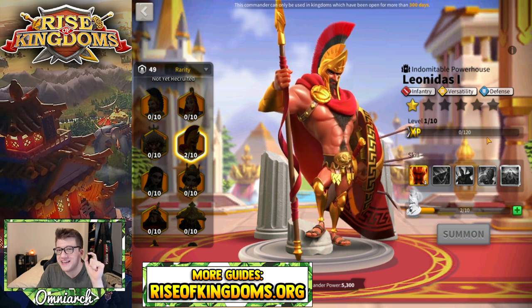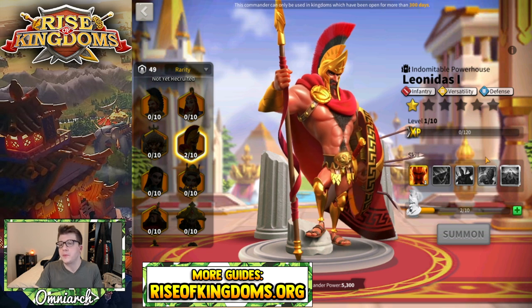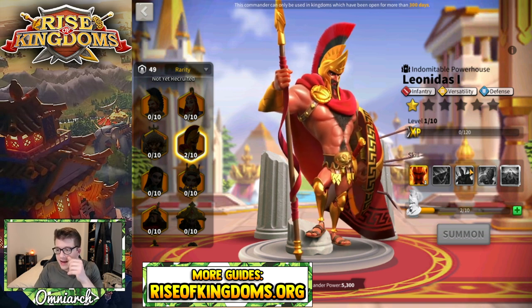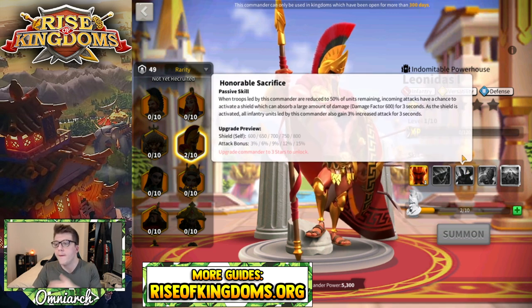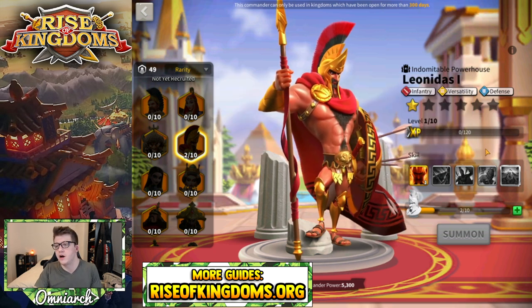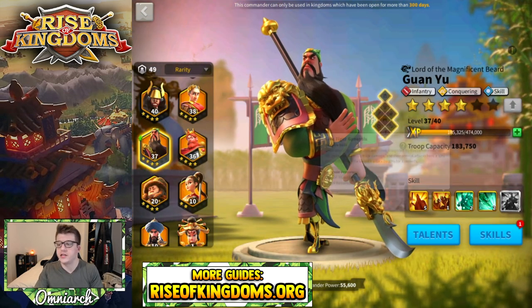Leonidas is also a very niche commander, and if you're investing in him you probably already have a ton of other commanders at expertise. You probably want to expertise him for whatever niche role you think he'll play, but if you want to lock a skill, lock the third one — it only applies under 50% troop strength and ideally you don't want to be in that range anyway. You'll still get a decent amount of use out of Leonidas at 5-5-1-5.